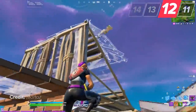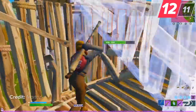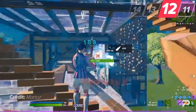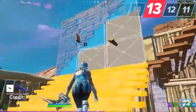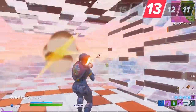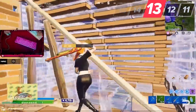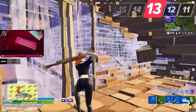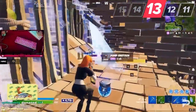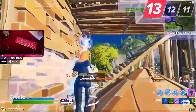The peanut butter edit is a box fighting strategy that will let you deal significant damage to your enemies without taking any damage in return if you do it right. When build fighting or box fighting an enemy, always try to keep the enemy on the right side of your screen, no matter what, because doing this will give you a better field of view — a huge advantage, especially in close-range shotgun fights. The sooner you can see your opponents, the easier it is to get a quick 200 pump on them. Using the peanut butter edit in combination with this tip is going to improve your gameplay by a huge amount.